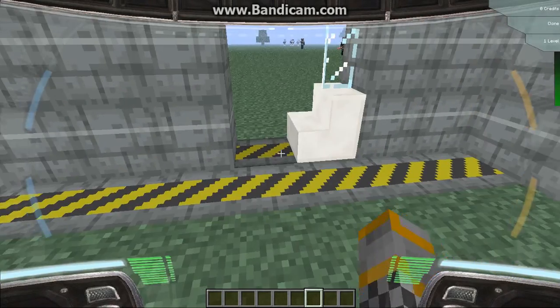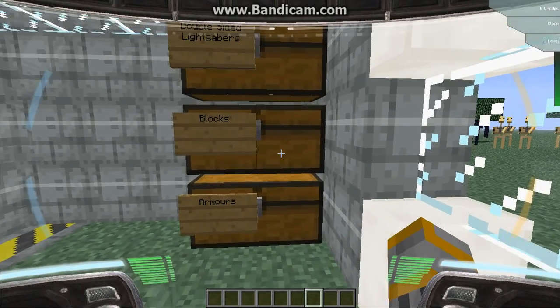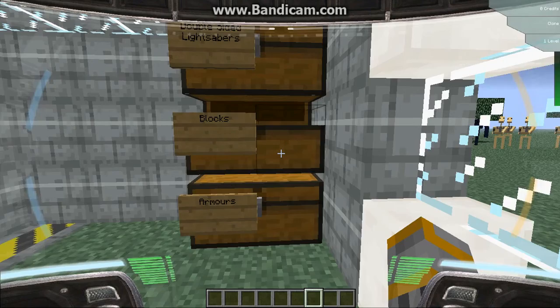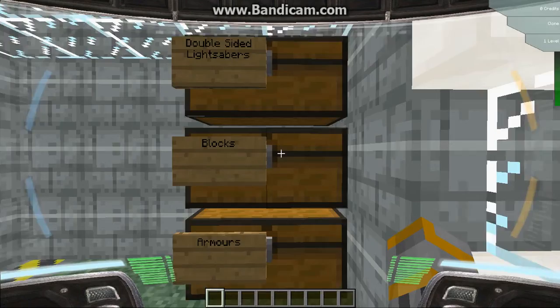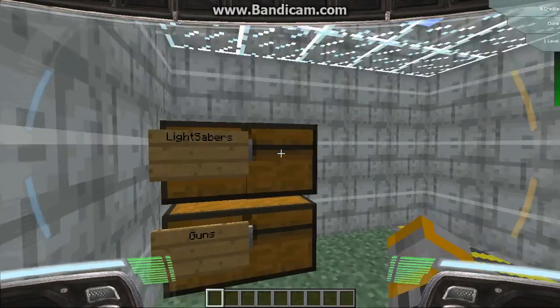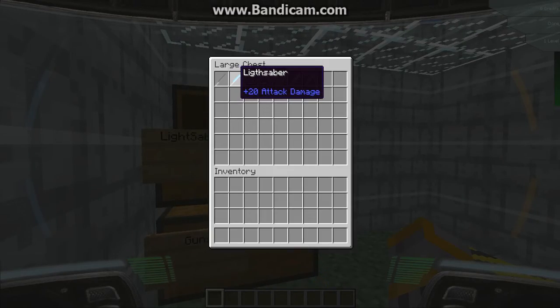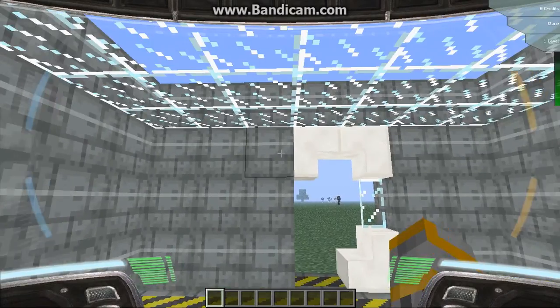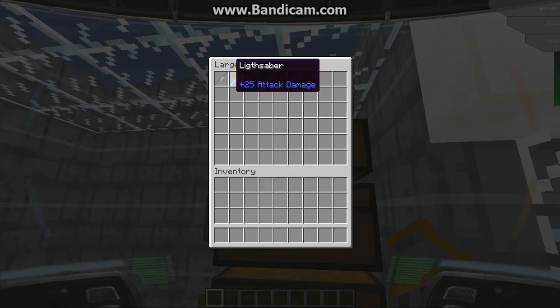Let's move on to the blocks. These are all the blocks — not all of them, but you can check out the mod page to find out all the blocks. So then we've got the lightsabers — every color there is. They're called lightsabers, and then you have the double-sided ones.